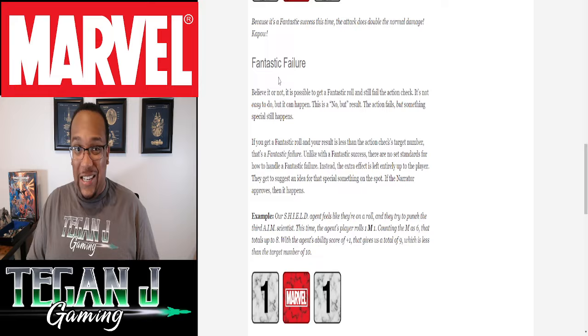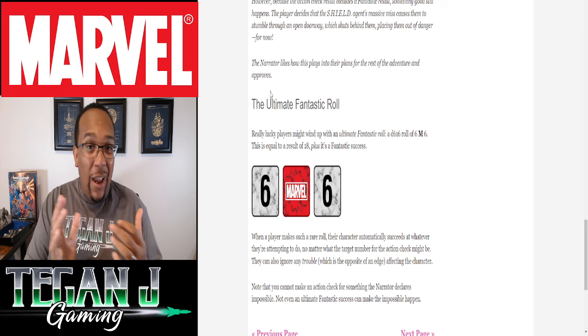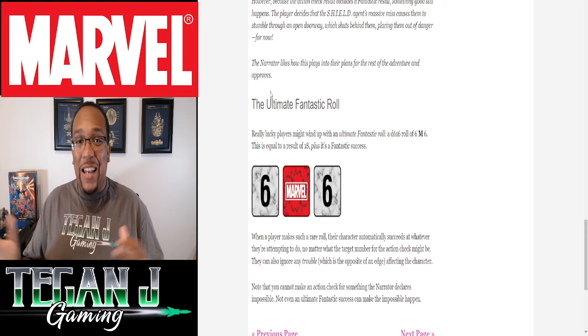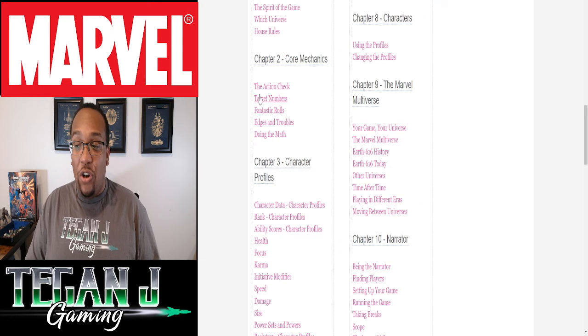There's also an ultimate fantastic success — the D616. 616 is the Marvel home universe within the multiverse, both in comics and the cinematic universe. If you roll 616 — a 6 on both regular dice and a 1 on your Marvel die — something crazy happens. You automatically succeed at what you're trying to do, as long as it's reasonable, and something above and beyond occurs. The character even gets a bit of narrative control, still working with the narrator — so you couldn't knock Galactus out with one punch, but maybe you could push him away from the planet.